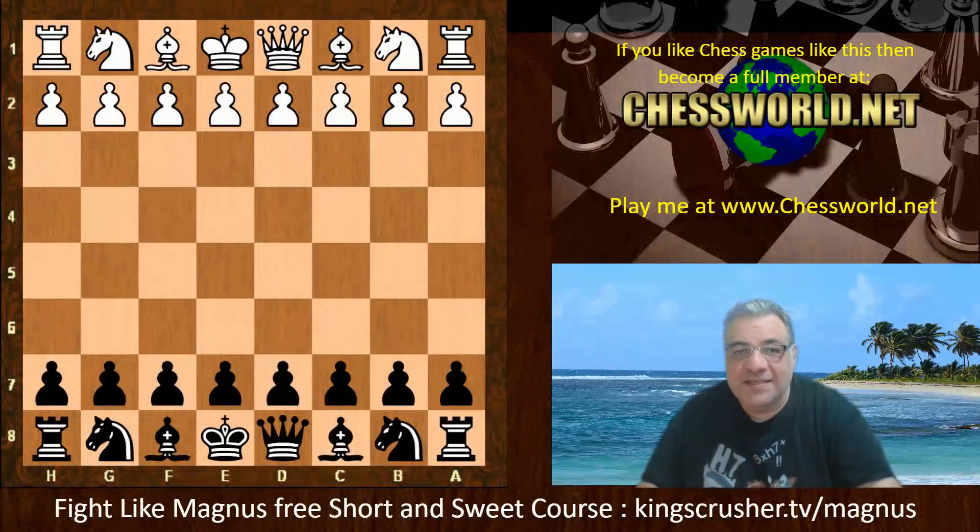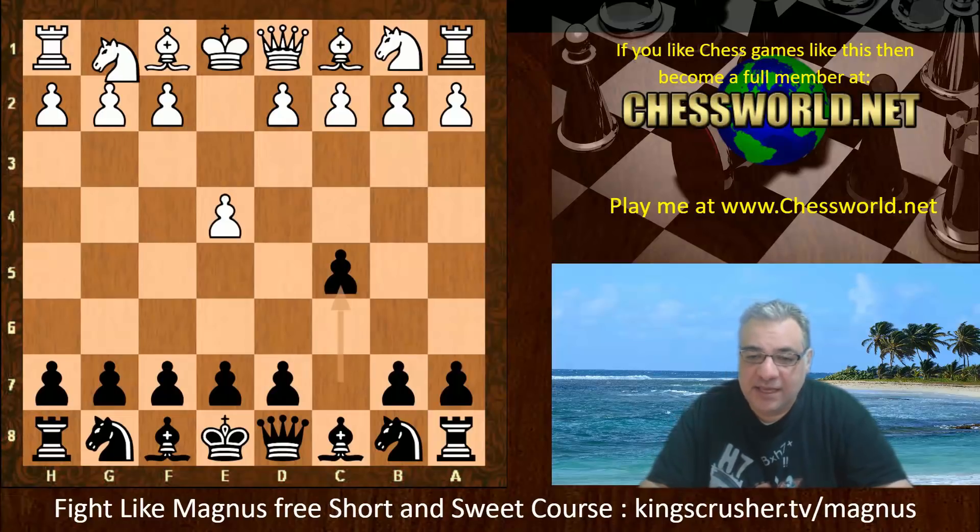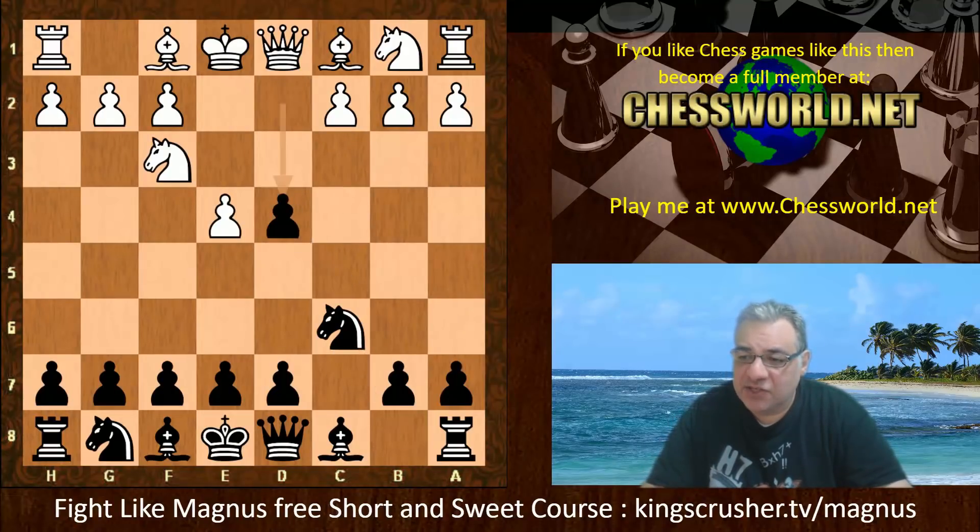Hi all. I have another fascinating Sicilian Sveshnikov game to show you. This is Komodo 13.02 against Lila ID 61185. Game provided by Decap. Fast and Furious three minutes with a two-second increment time control, and the start position is in the topical Sicilian Sveshnikov.